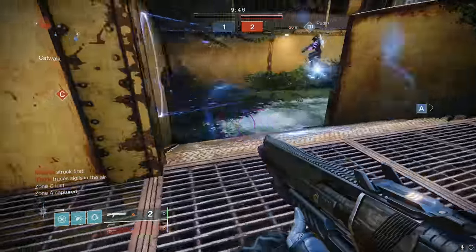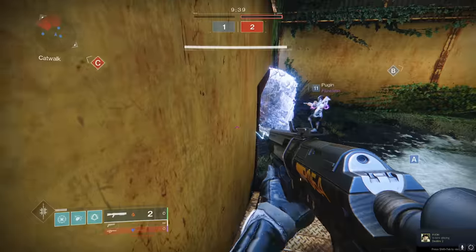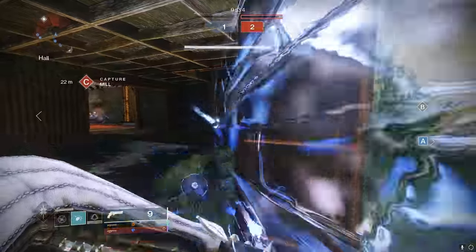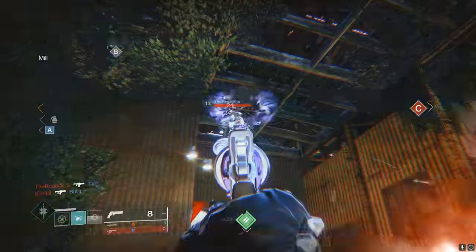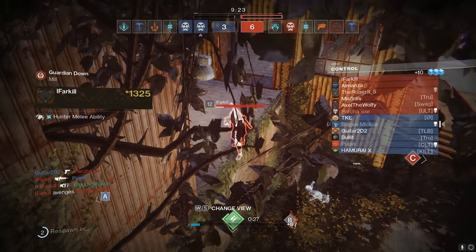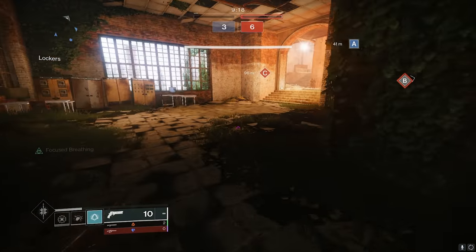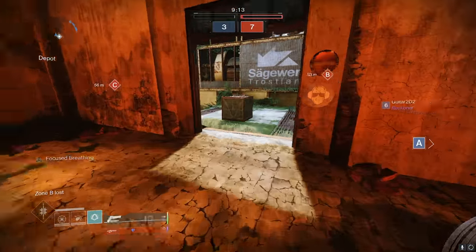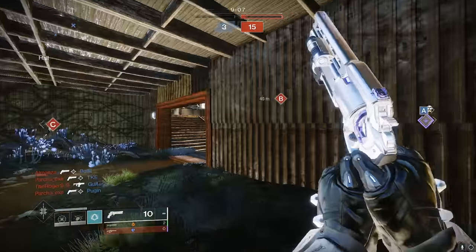We're going to stay in shotgun range here. There are certain times I do think the perk should proc and it doesn't, which is very strange. I don't understand how it didn't proc when that guy was down low — it was very strange. I feel like it definitely should have proc'd there. I need to watch the left side of my screen more to see when the perk is actually up. I don't know how it wouldn't proc — I was right next to that guy.